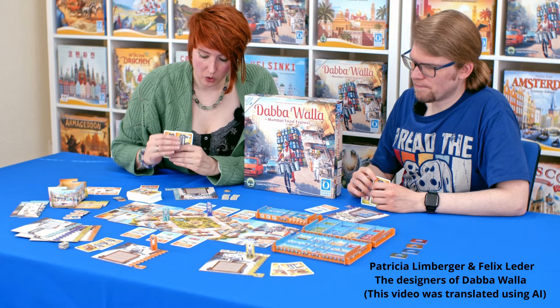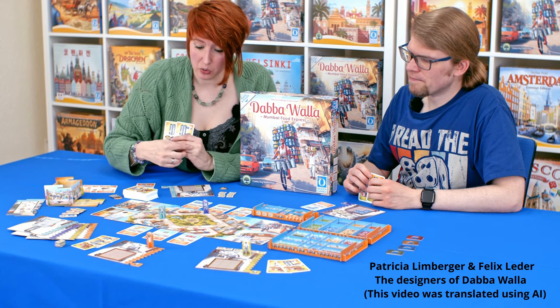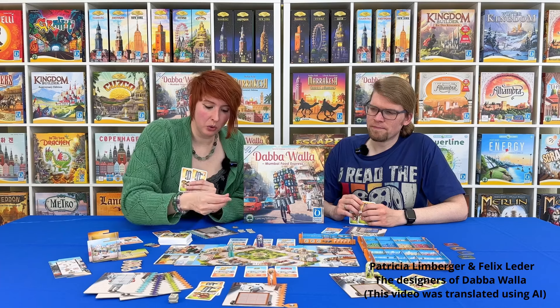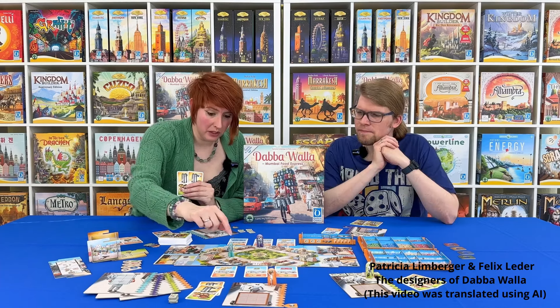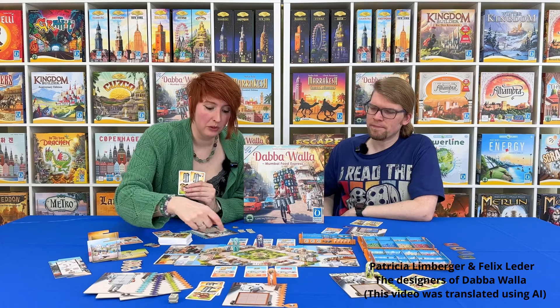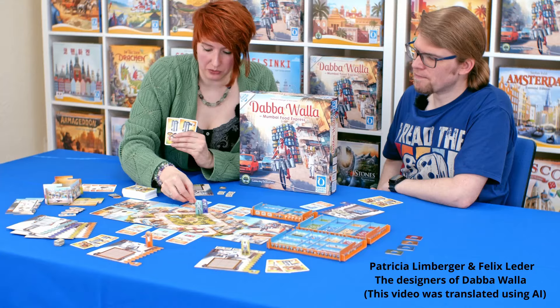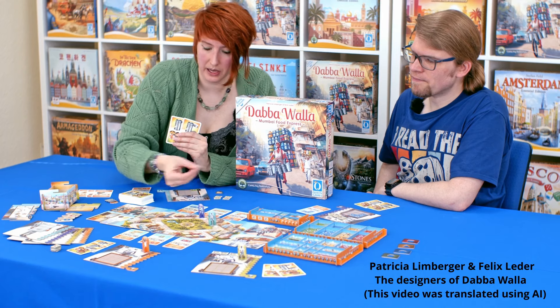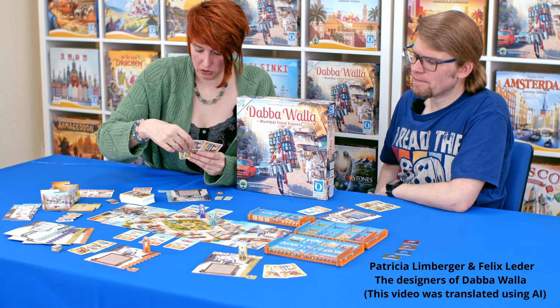But if I now want something completely different — let's say I would like to have this tile — then I can continue walking, but I have to use these small tickets for that. So let's stick with the example: I would like to have that. I take one step — that's free. Then I skip this card and have to pay a ticket for it and place it here. I take one more step and again have to place a ticket here. And then I take this card and proceed to play.